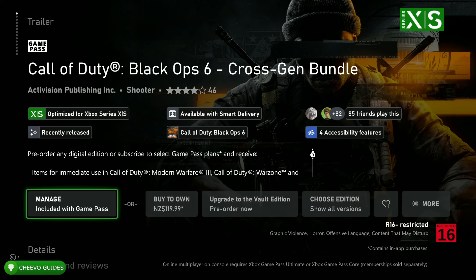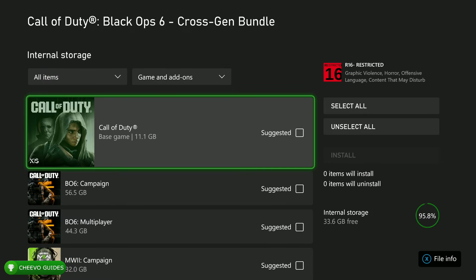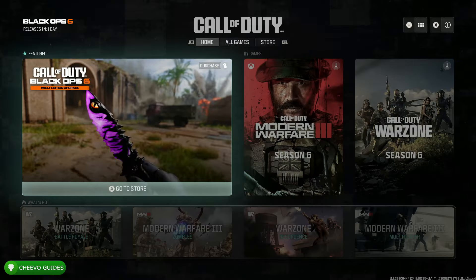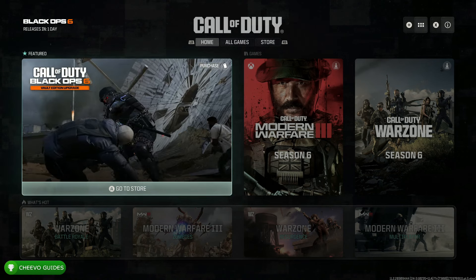Once you get to the store page for the game, go ahead and click Manage. From here it will let you install the Black Ops 6 Campaign and Black Ops 6 Multiplayer. If you don't have it installed already you will need to install the Call of Duty hub. After everything is installed and you try launching it, you're going to notice that it still doesn't show Black Ops 6.